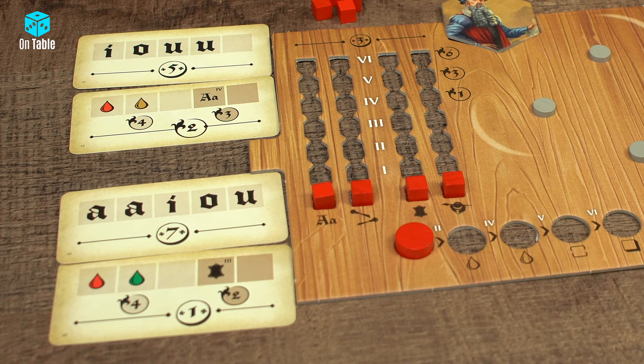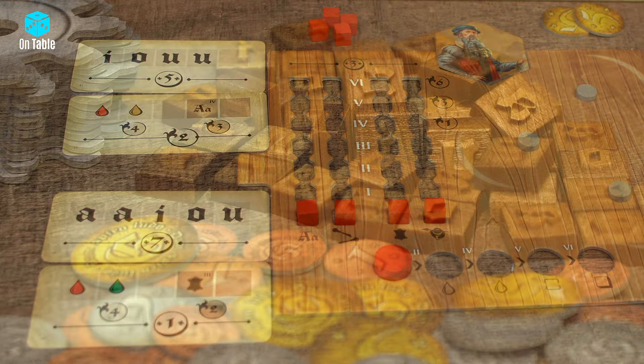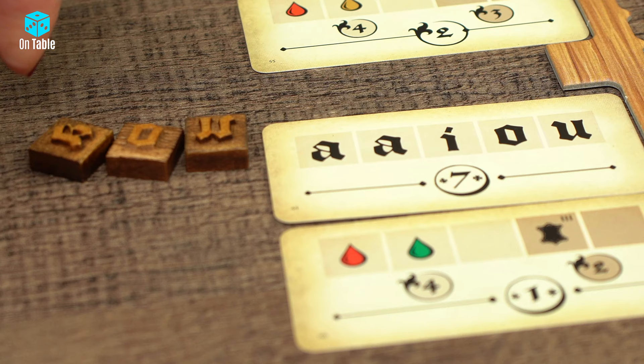It's best to place the print card on top and the refinement card below. Orders from the refinement cards are optional, while those from the printing cards are mandatory. Before the game starts, each player takes 3 more type markers from the pool. It is best to choose the types that are required on the print cards you just selected from your orders — this will help you complete them.